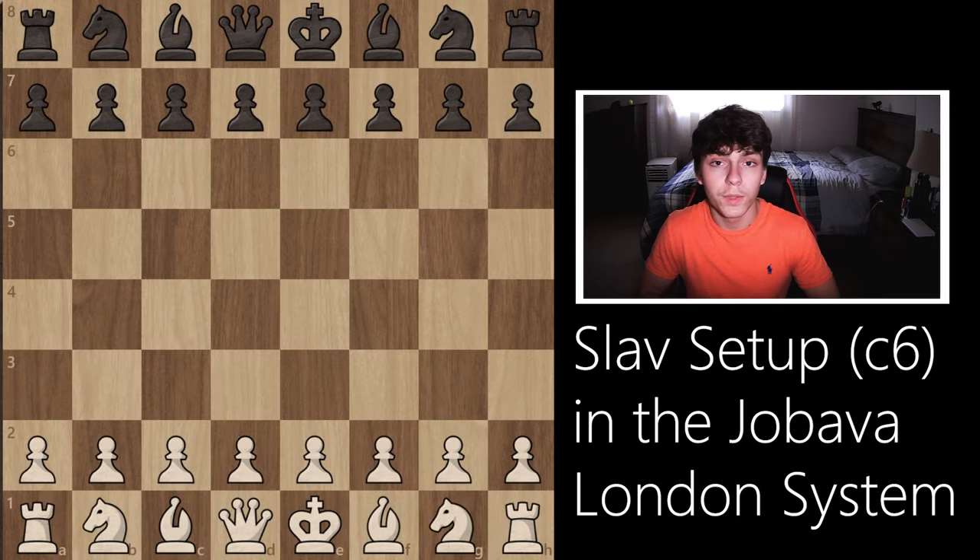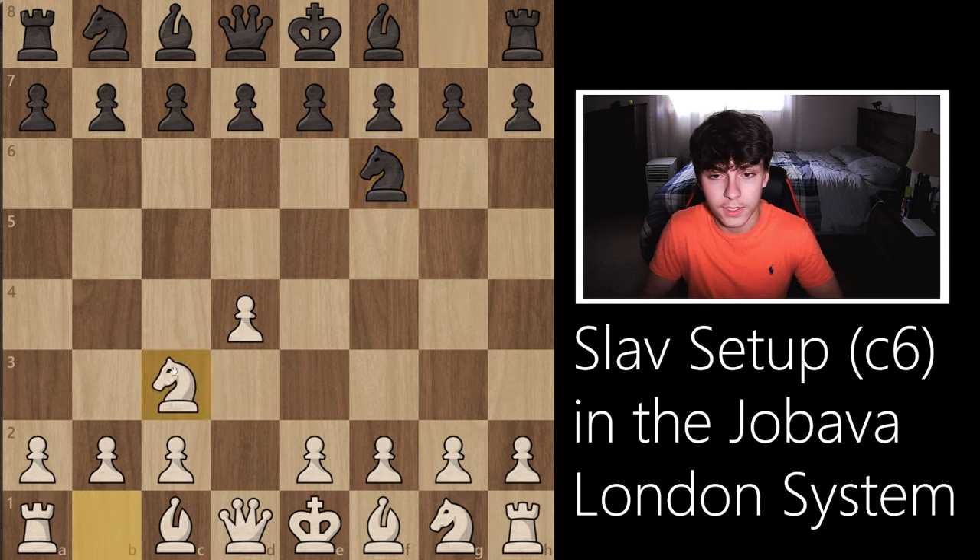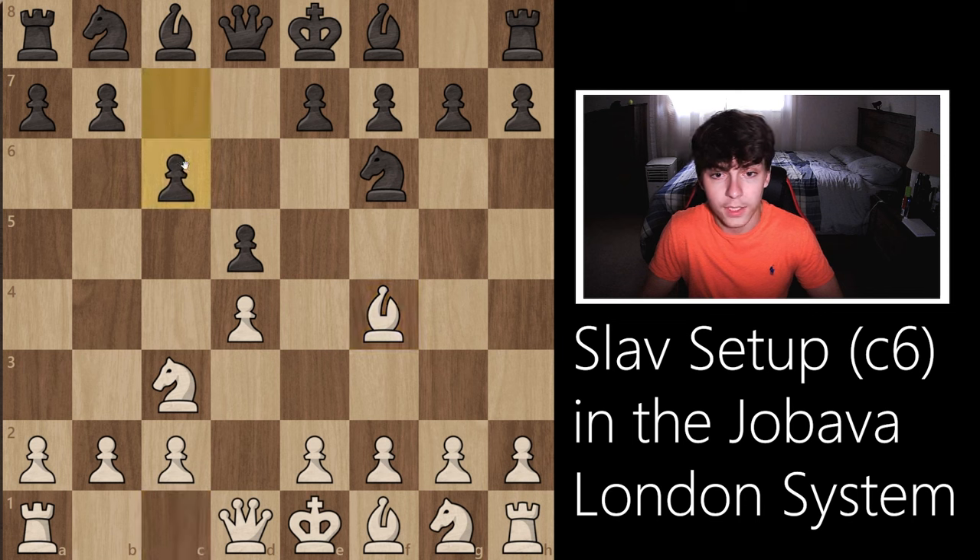Hello ladies and gentlemen, today we're going to be talking about the Jabava London system with the move c6, which arises from the move order d4, knight f6, knight c3, d5, bishop f4, and c6.